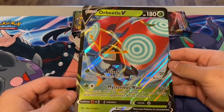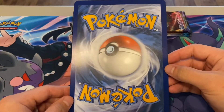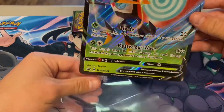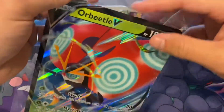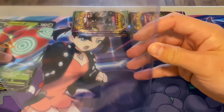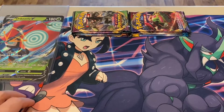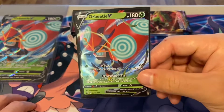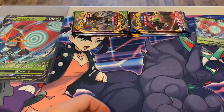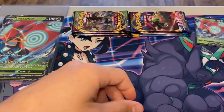First off we'll start with the Orbeetle V jumbo card. It's a nice looking jumbo card. Sometimes the centering on these is really funny — this one is just the normal amount of bad. I do have these jumbo sleeves from BCW, and little top loaders too which are kind of cool. Got that Orbeetle V promo. I'm not a huge fan of Orbeetle but it's a cool little promo. And we got the code card for the Orbeetle V box.